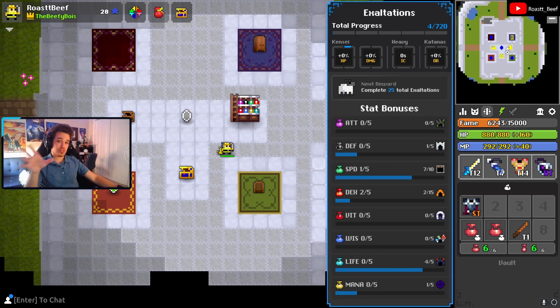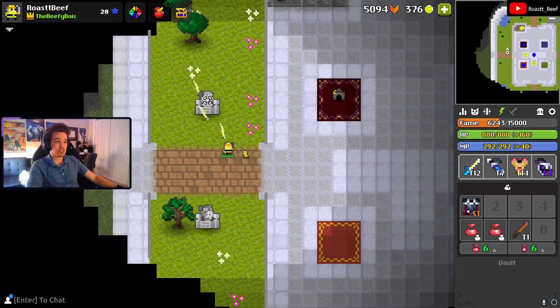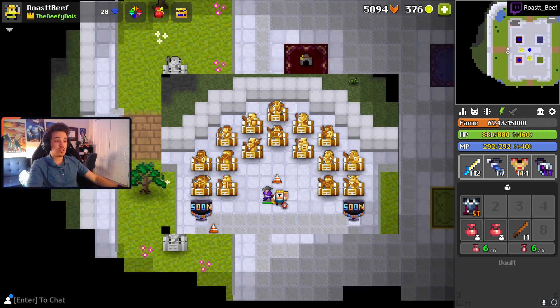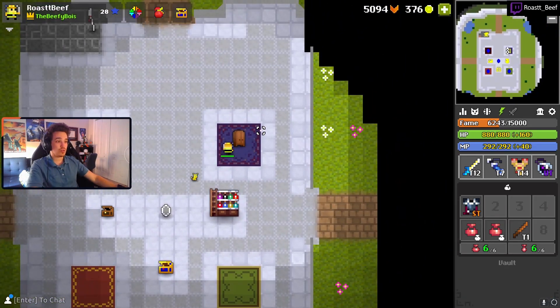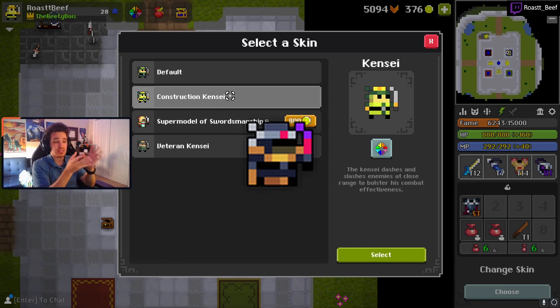Along with real bonuses that improve your gameplay experience from exalting, when you fully exalt a class, the statue in your vault will permanently turn golden — like this little statue right here. You also unlock the exalted class skin, which can only be unlocked this way, and I'll go ahead and show on screen what that skin looks like for the Kensei as an example.